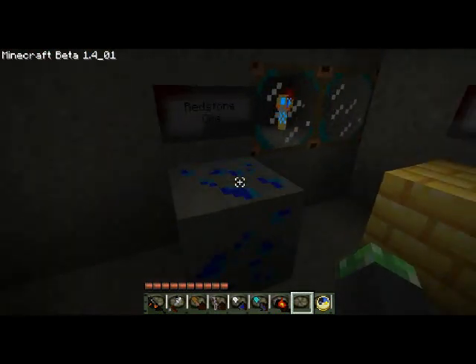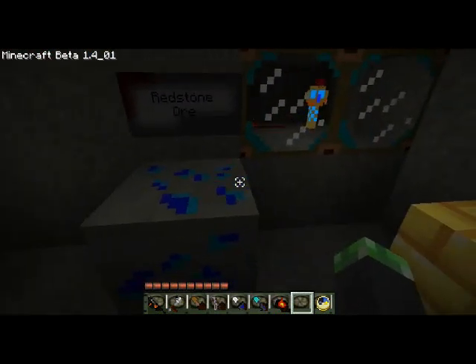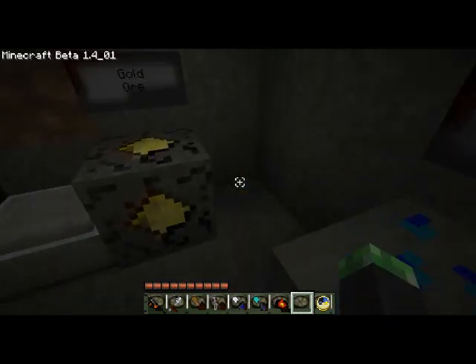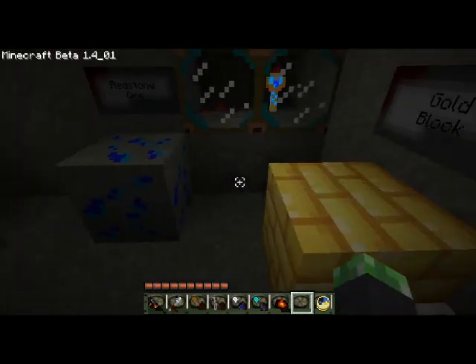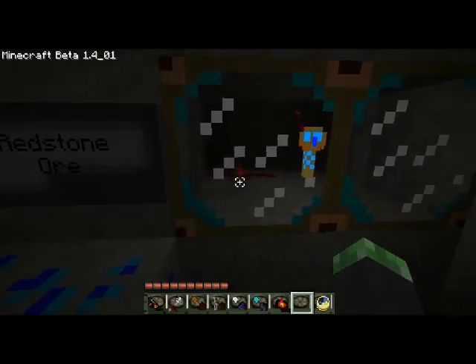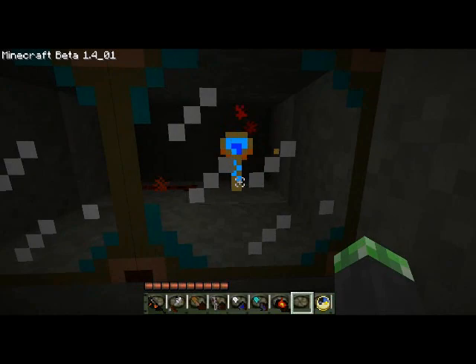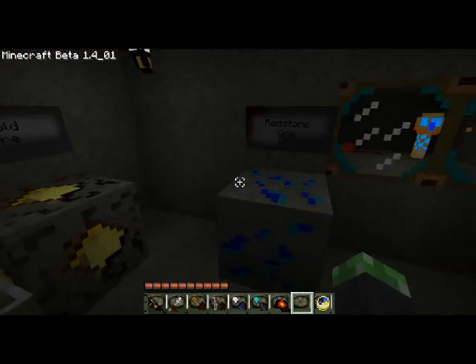The redstone is kind of blue, which I don't really understand, but to each their own. Maybe it's supposed to represent Eve hypos — I haven't played Bioshock in a while. And there's a redstone torch and the redstone wire. It's pretty cool.